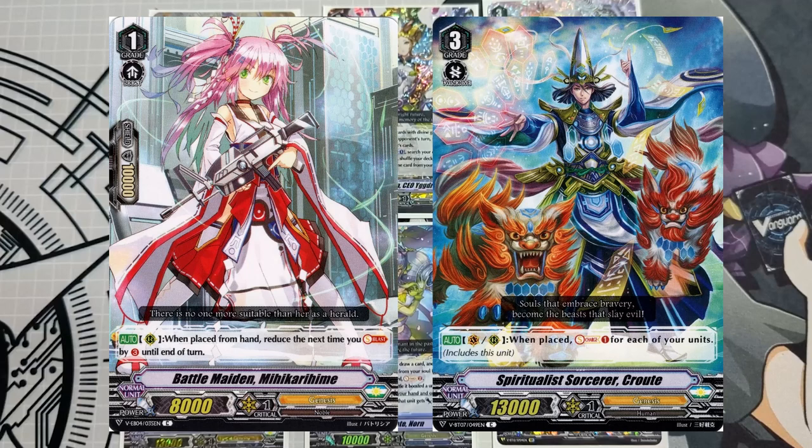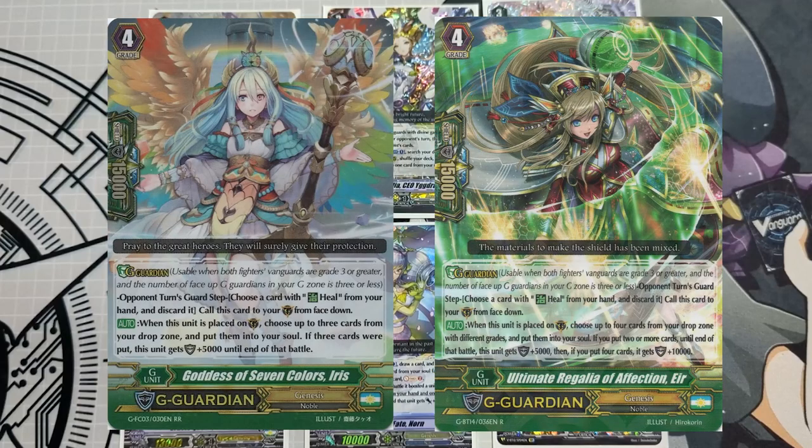You also have cards like Crute, where you can massively soul charge all at once depending on the number of units in your field — so if you have six units, you soul charge six. In premium, we have G guards, and the most common are Iris and Ear. Iris is generic: on place, choose three cards from your drop and put them into your soul, letting you soul charge selectively. Ear is more situational — it soul charges from the drop by different grades, so if you have grades 0, 1, 2, 3, you can soul charge up to four cards. Sometimes that's feasible, sometimes not, so use them interchangeably based on what makes sense.